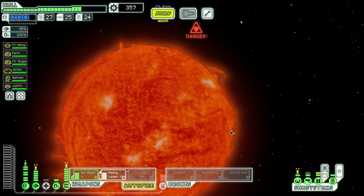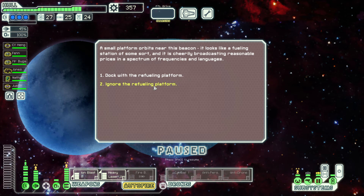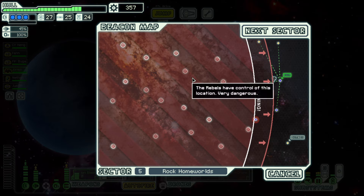Going to the exit — might be a fight but that's okay. Next sector. I ignore the refueling platform — I'm a bigger man than that now. 357 scrap — that's a remarkable amount of scrap.